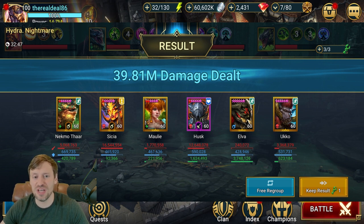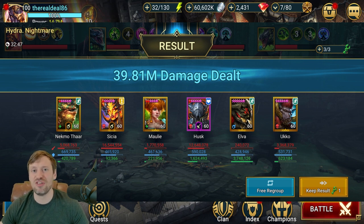Elva is just a healing machine — her A1 constantly throws out continuous heals. I lock out her A2 but you can use it if you want. Worth mentioning: we actually have three revivers on this team. Molly and Elva both have single revives, and Ukko does an AOE revive plus brings out block damage — a really nice ability.